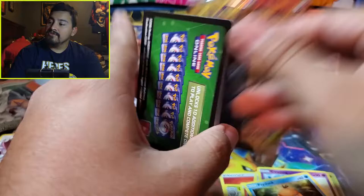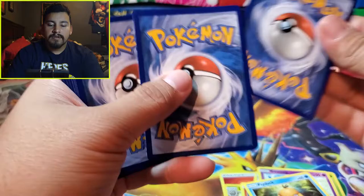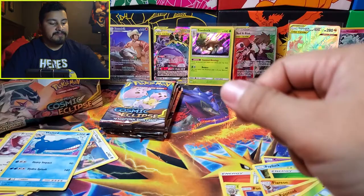Flying through this. Another green code card — that's okay, we want to save some fire pulls for the next video. Next pack: Grass, Resolve, Mawile, Flareon, Spheal, Natu, Palpitoad, Jangmo-o, Deerling. Wailord is the rare and the reverse is Roserade.